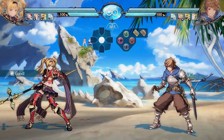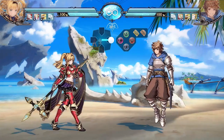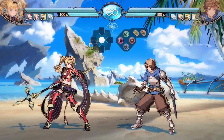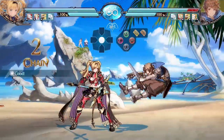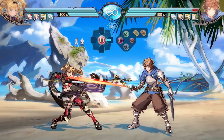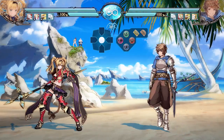Far 5H has nine frame startup, so it is faster than far 5M, but it doesn't go as far. However, it has a lot of active frames, so it's good for whiff punishing and for keeping the opponent out of your personal bubble. It's also really good for punishing at specific distances. Far 5H is your go-to move to whiff punish and control space, as it's relatively faster than far 5M and a lot safer too.